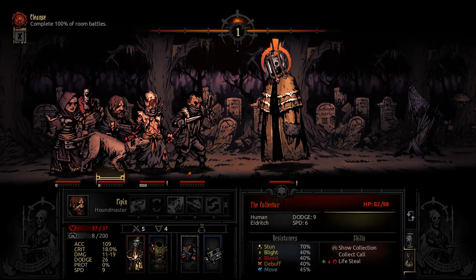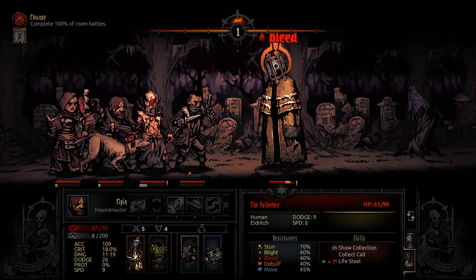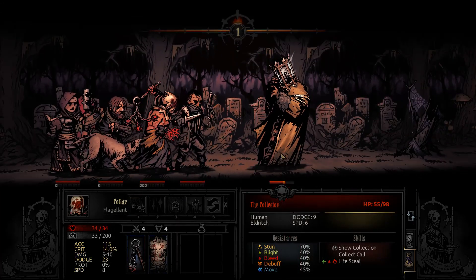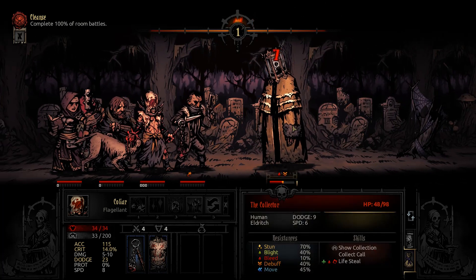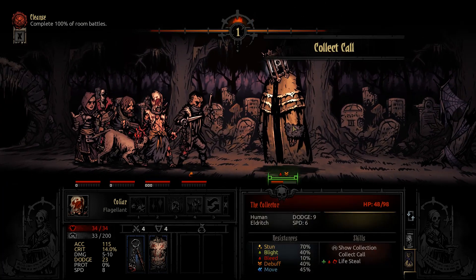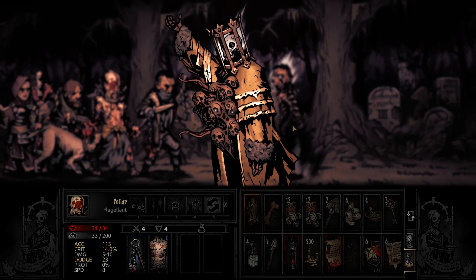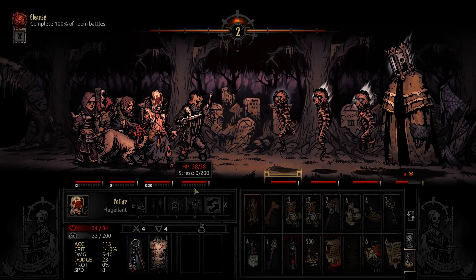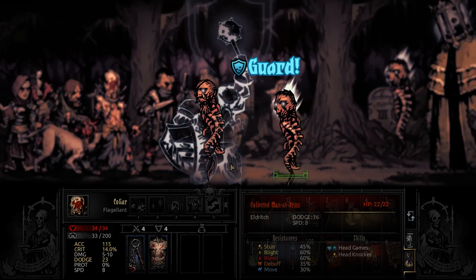I'm trying to add a stun — I didn't get it, and I can't do Blackjack on him, which is unfortunate. So I'm just going to try to get through him with raw damage. I take him down about half HP already, which is really nice. I also have good attack row diversity, which is going to help me get through both the Collector's summoned individuals and the Collector himself.